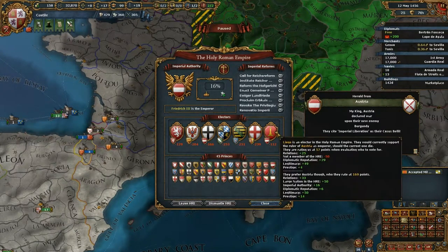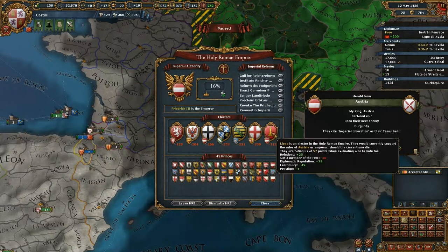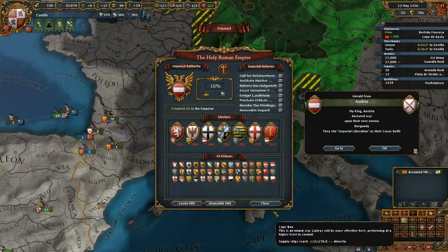Here you can see Liege is an Elector. They are favoring Austria, but also like Savoy and Bohemia. They don't like us very much — there's a minus 50 modifier — meaning a non-member state will rarely become Emperor. But we could ally Liege, make them a vassal, or bribe them. It is possible to become Emperor even if you are not a member, especially if you are a big nation like France.